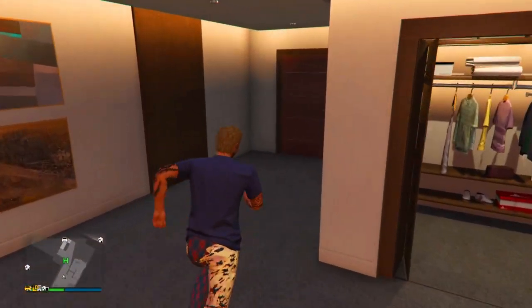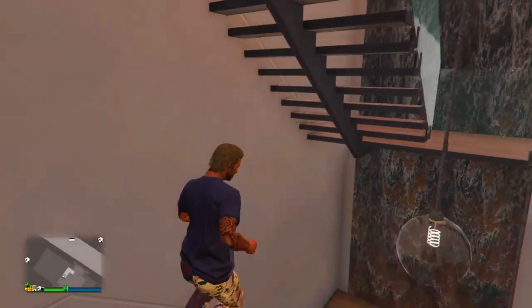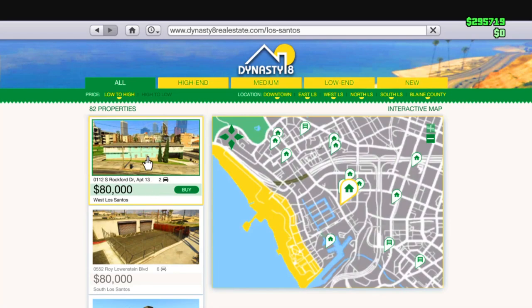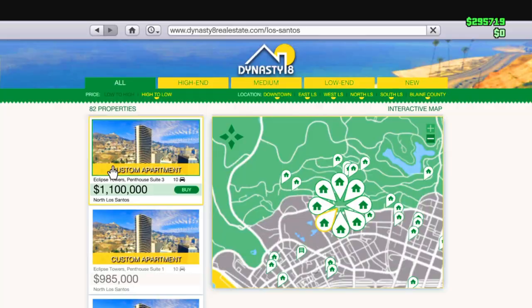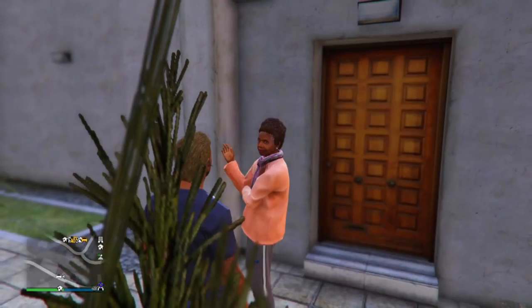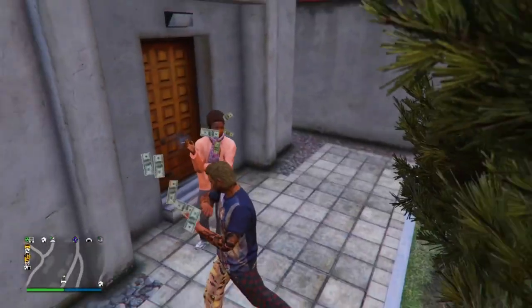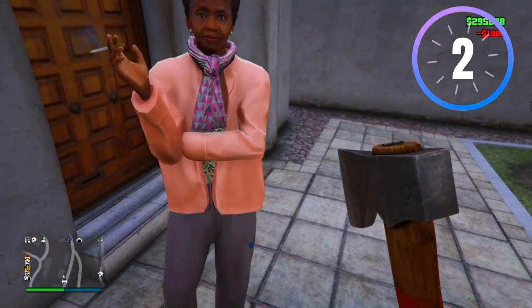It has to be a high-end apartment — nothing else will do. All you have to do is buy one high-end apartment and then you can start all the original heists and profit. The cheapest apartment costs around $80,000, but it is not a high-end apartment so you can't do heists with it. You need to buy the Del Perro Heights apartment, which is around $200,000 and is the cheapest high-end apartment available.